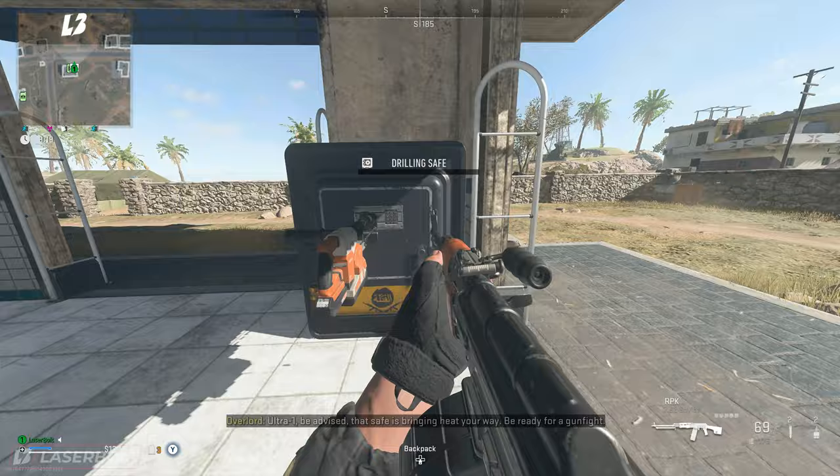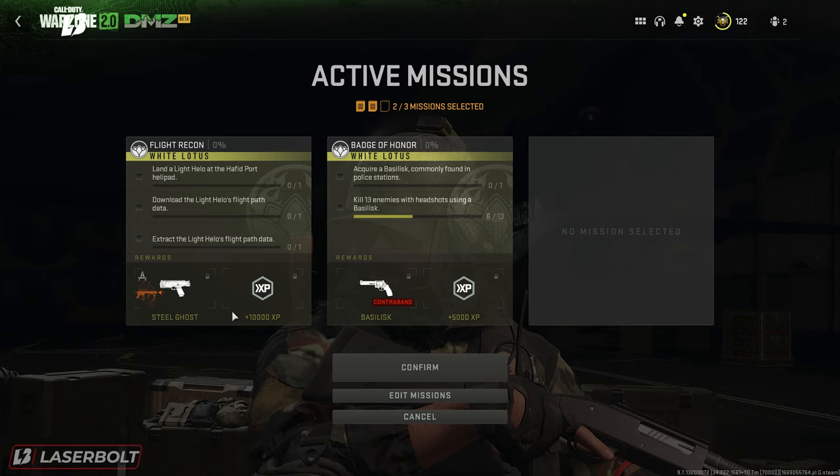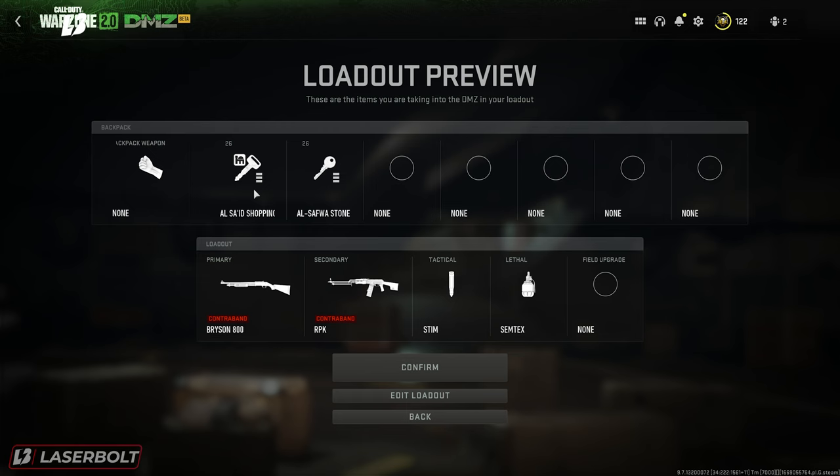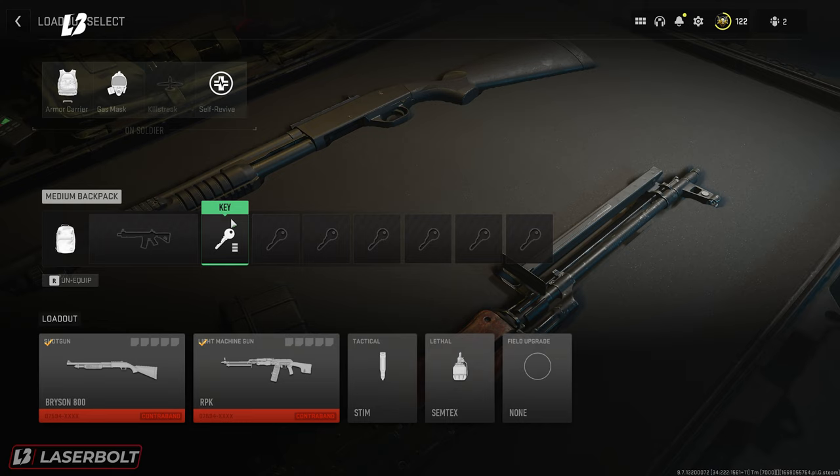Let's dive in and see what we have for the Flight Recon. We're going to select the Flight Recon here, keep it selected, and go ahead and launch this mission — confirm. But before we do this, we actually need to save these keys, because you definitely have to watch my video where I explain how to actually get these keys. You're going to want to check where to get these keys — the fastest way you can actually obtain six keys total.